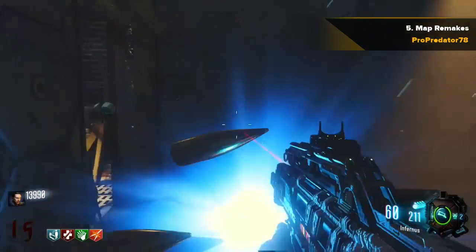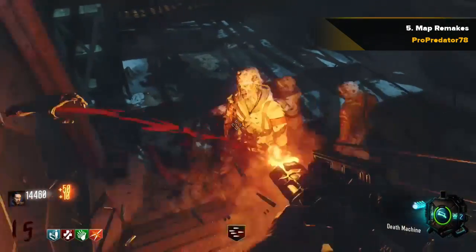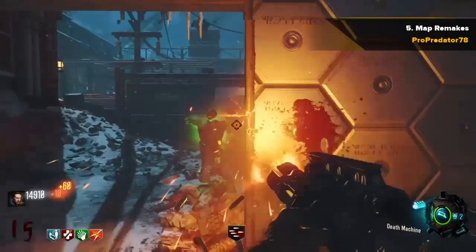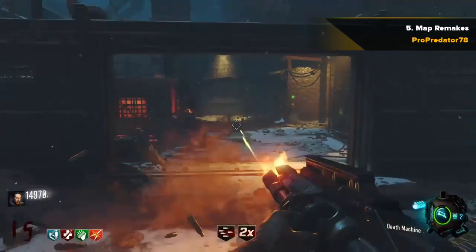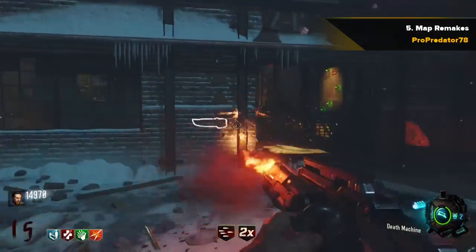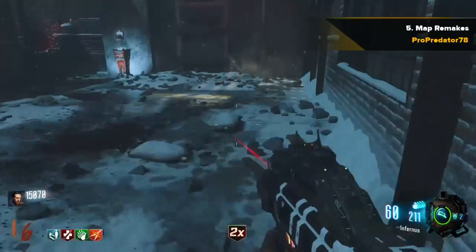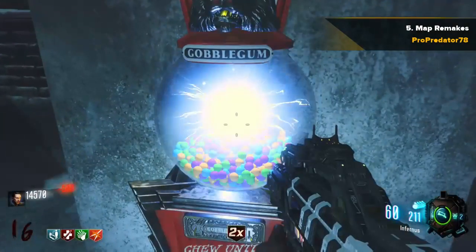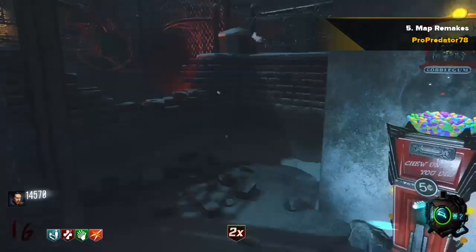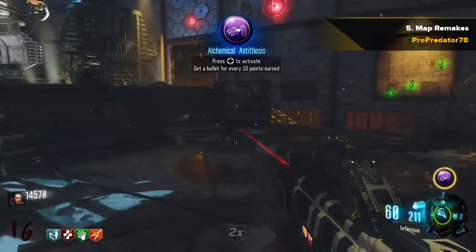For example, Standoff — I bet Standoff would make a great zombies map because there's that huge statue in the middle that could be a good training spot. I'd say map remakes are pretty good because it lets you put in the detail that wasn't really there in all the zombies maps, and you could also change multiplayer maps into zombies maps. That's why it comes in at number 5.